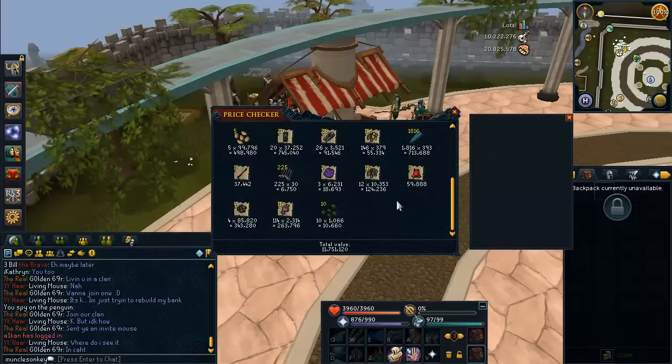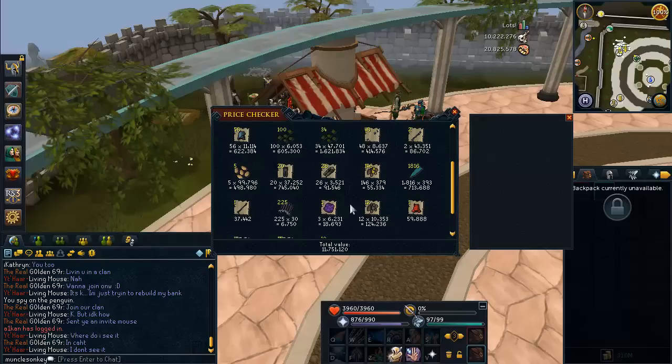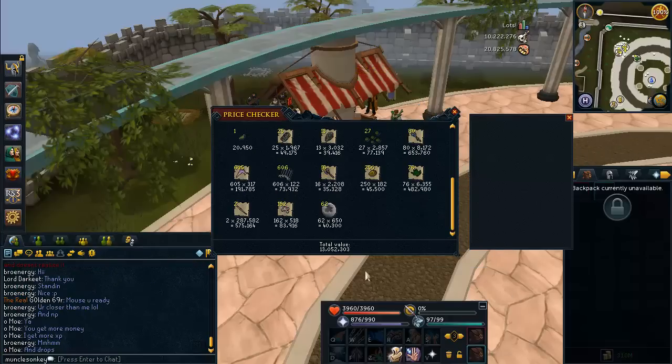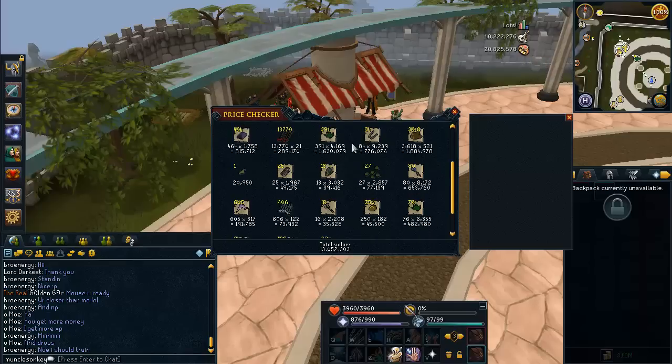Alright, third inventory here — getting into the slightly juicier stuff. Those black dragon hides are worth a lot of money, those dwarfweed seeds are worth quite a bit as well, as are the lantadyme seeds. I have some rune items here and these royal dragonhides are actually from grotworms, not from QBD, but I am planning on doing QBD in the future for a black dragon task, so that should make me some absolute bank. Third inventory is worth just over 13 mil. I got a couple of rare drops in here — big bones and swordfish. Some weird items, but crushed nests for example: you might think they're worth nothing, but I've made 300k off those. And rune javelins — 200k worth — they actually sell in the GE for some odd reason.